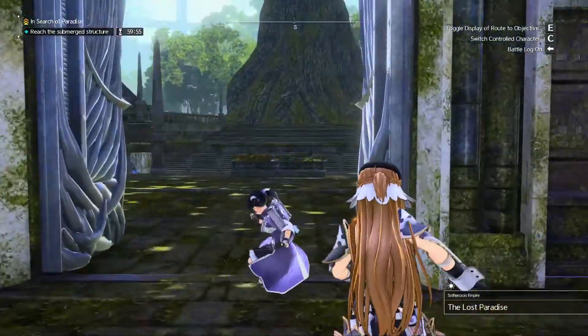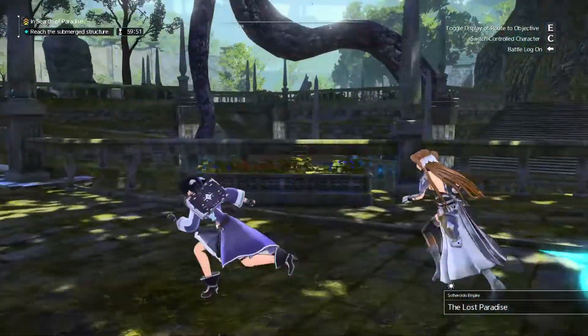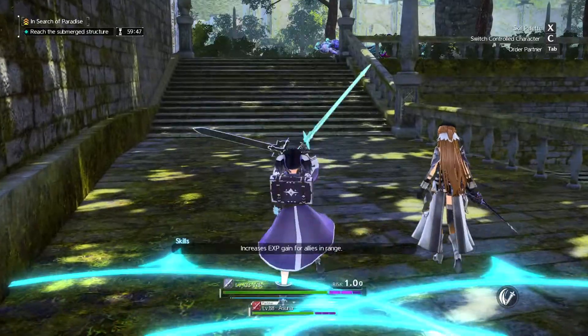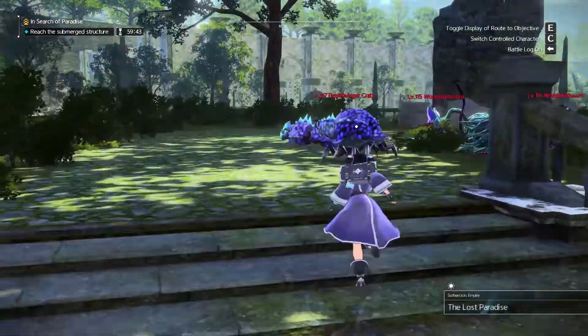The first thing we're going to want to do is activate our EXP buff. We're not going to fight the guardian because he's just going to get in the way, so we'll go ahead and activate our EXP buff. And then boom, we're ready to start farming.